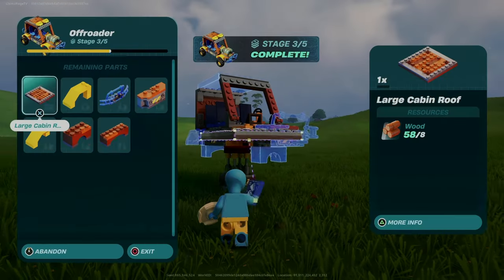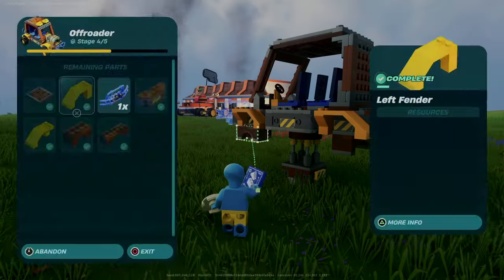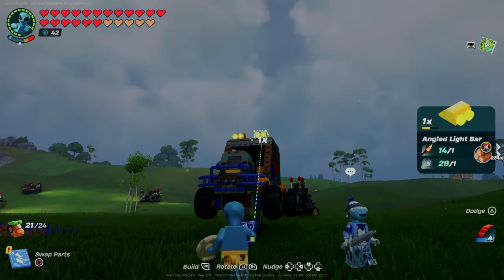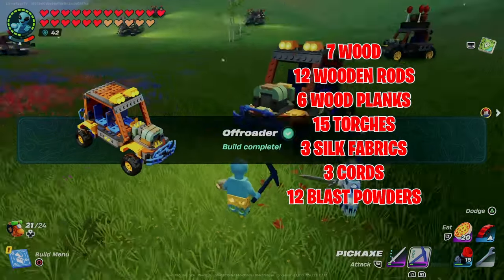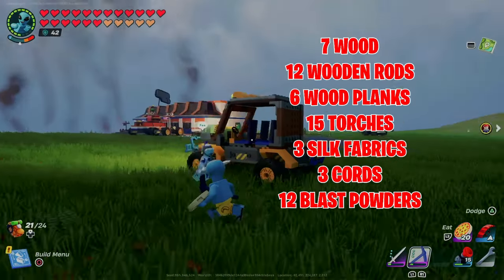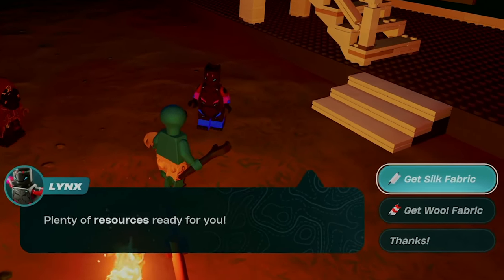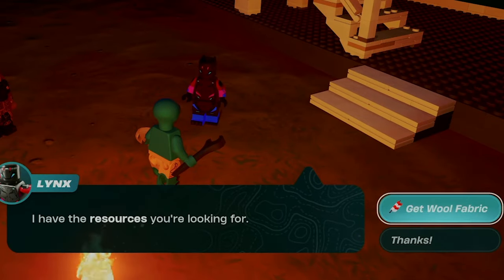LEGO has made some improvements recently in the ruggedness of these rugged rollers and they also climb hills a bit better, but we want to fly. To upgrade our off-roader, we'll need these materials. They're all items you can find fairly early on in the game, so you'll likely just need to gather them. Having a villager or two making fabrics is highly recommended if you want to make more flying vehicles, since they're required for the balloons.